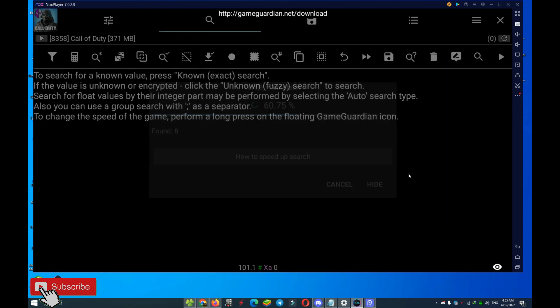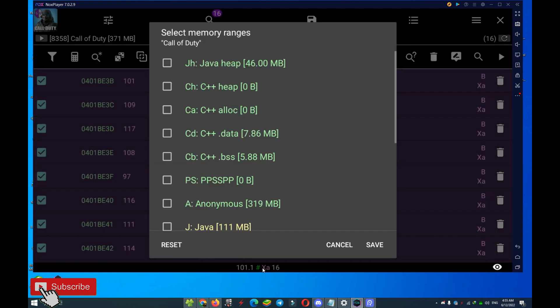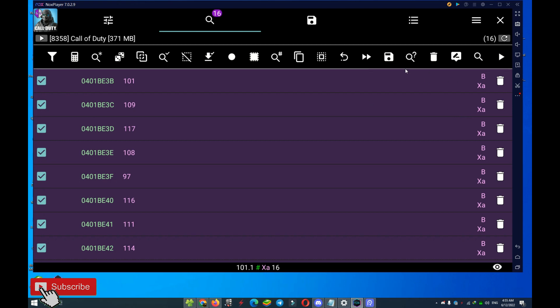Select here and type 'emulator'. Then select new set and come here. Uncheck all of the options, then check this specific option. After that, save.